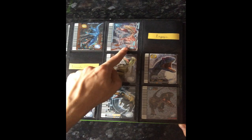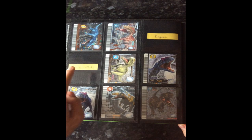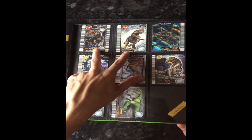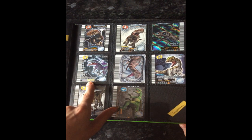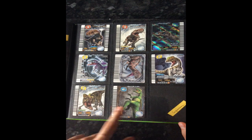Deltadromaeus, Afrovenator, Neovenator hunter type — just looking for the attack type version. Allosaurus TIE type and blitz type, Sinraptor, Indosuchus, Monolophosaurus defense type and crisis type, Fukuiraptor, Eustreptospondylus, Piatnitzkysaurus, Dilophosaurus defense type and counter type, Liliensternus, and then two more on here — Shenzhousaurus and a wind egg.